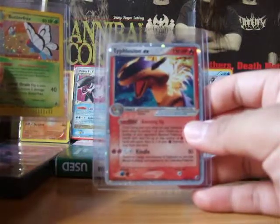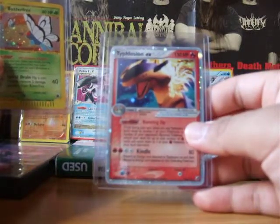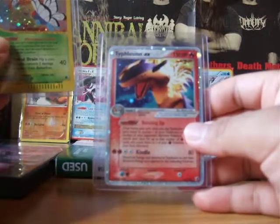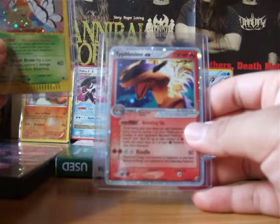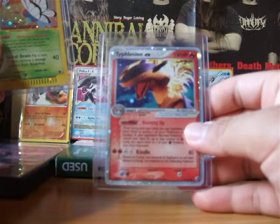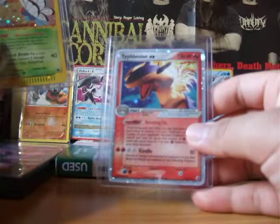This card looks flawless, but if you look at it really closely under light, you'll see a stain, I believe. It isn't really big, but it's still a stain that brings down its condition value.